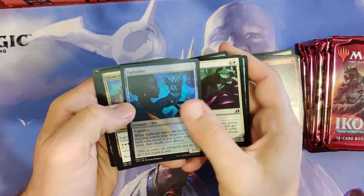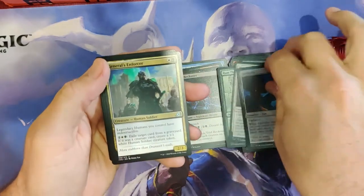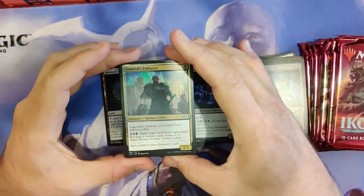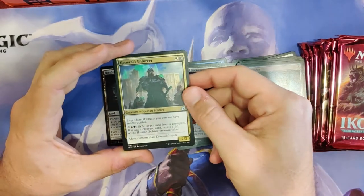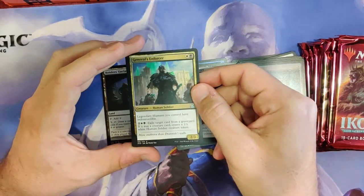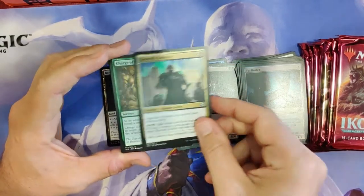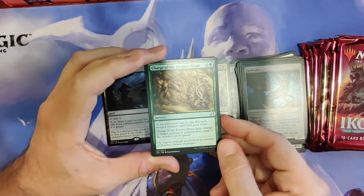General's Enforcer — legendary humans you control have Indestructible. You can exile a creature card from a graveyard; if it was a creature card, create a white human soldier creature token. That's a good card. Charge of the Forever Beast. Valiant Rescuer. And Death's Oasis — which is, at best, okay.